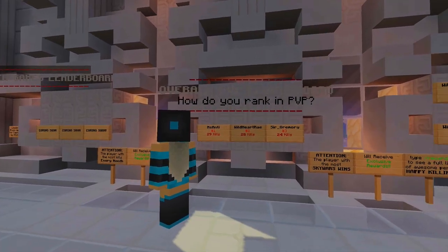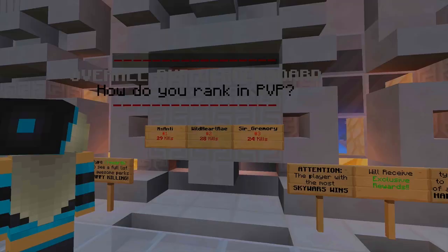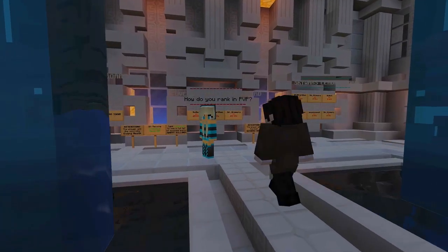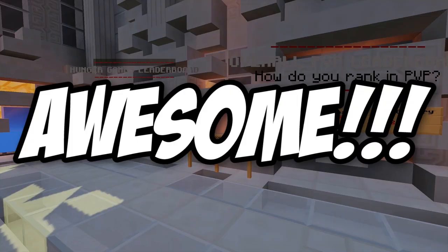As you can see there are already some players on the leaderboard, and one of the great things about the leaderboard stats is that they're actually live updating. So whenever you kill someone in game, no matter what world you're on, your stats will automatically update the signs on every leaderboard cross-world, which is awesome!